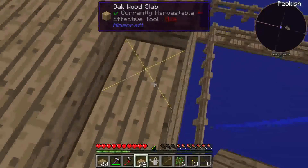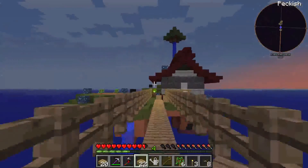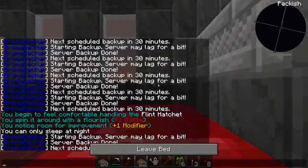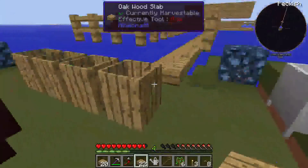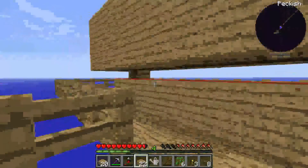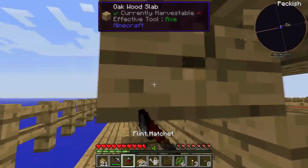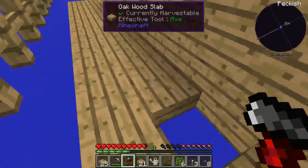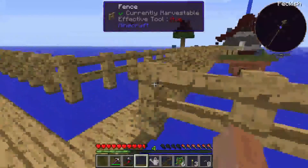We don't want mobs spawning on the other end of the island. There we go — nice, the red spots. Run back to the bed and let's get some sleep. I'm still waiting for a bit of rain because I want to collect water and have an infinite water source. Let's run back and fix that little part that looks like crap. Most basic of basic mob farms completed!